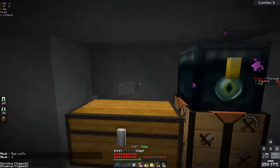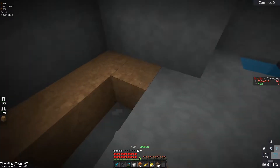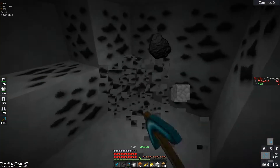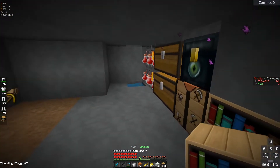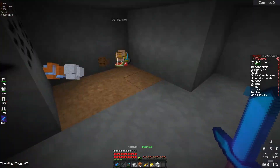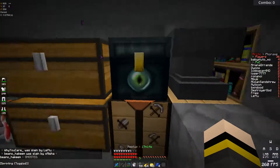Got the brewing setup going. Found bookshelves — that's good. Set up an enchanting room. Getting combinations from two, four, six levels. Sharp 3, fire 2 — not bad. Used a bunch of levels with books and got a sharp 3 book. Just need three more levels. Got another punch book — can make a punch 2 bow out of that, could actually be useful. Punch 2 might not be bad, though I don't have infinity.